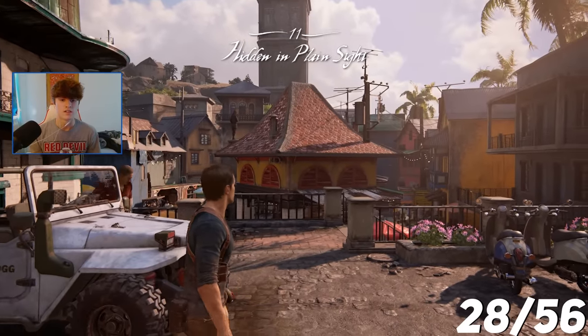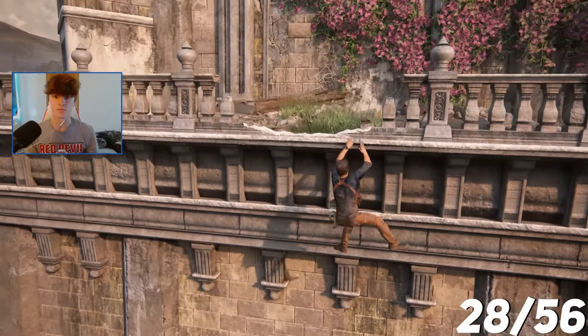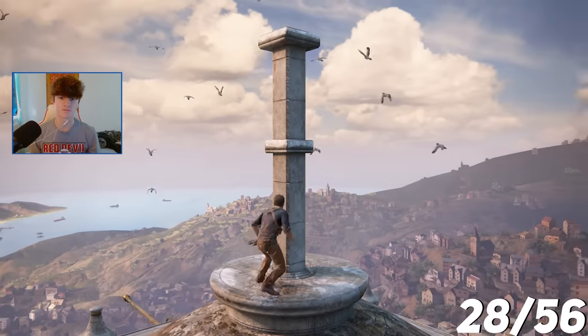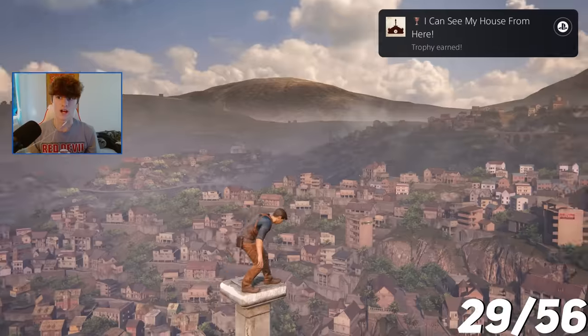The next trophy is called 'I Can See My House From Here,' and I have to climb to the top of the tower in Chapter 11 before ringing the bell. We made it to the part where the game wants me to ring the bell, but I'm going to climb to the very top instead. And there it is — I Can See My House From Here.